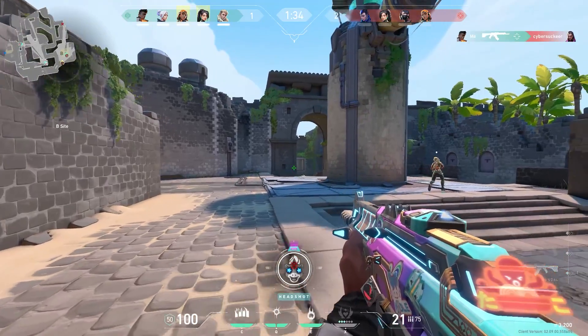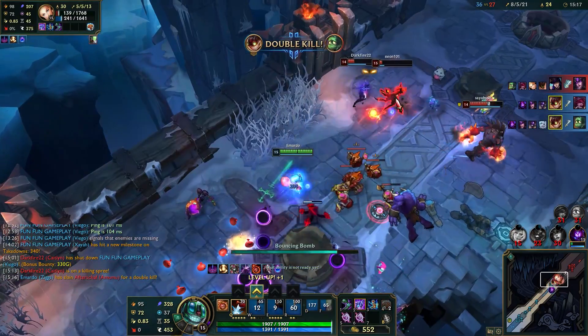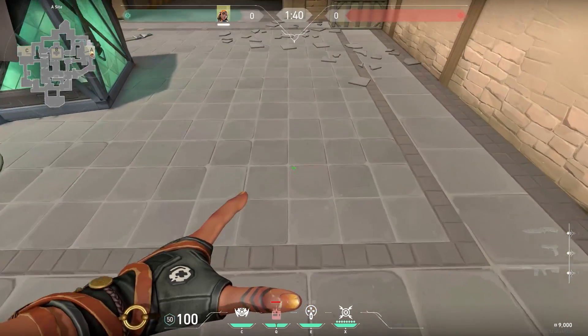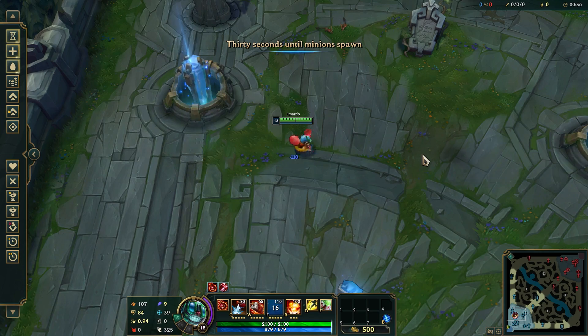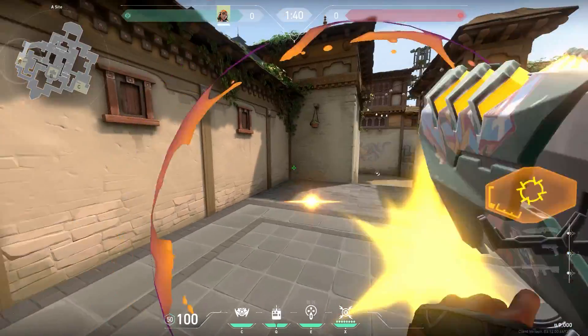For the people who don't know anything about League, in League you also have tons of characters with 4 abilities each, and a lot of these abilities are very similar to the abilities from Valorant agents. For example, Ziggs and Raze: Ziggs can throw a bomb down and jump, just like the Satchel. He can throw a small bomb that explodes, just like the first explosion of the Raze Grenade. Ziggs can put down a minefield, just like the second explosion, and with his ultimate he drops a huge bomb, just like the Showstopper from Raze.